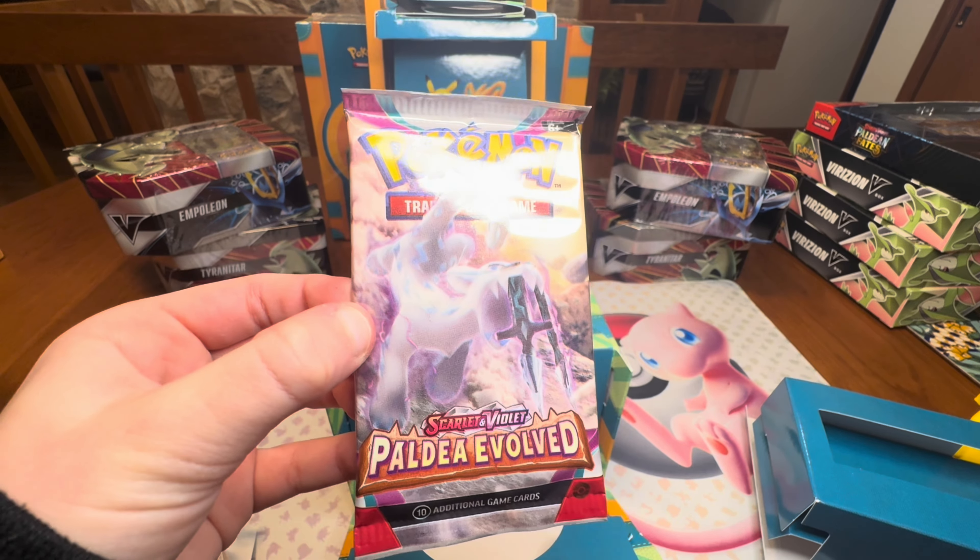We saved the best pack for last with Paldea Evolved — hopefully we can get that Magikarp we've been wanting so badly. Pull it right now for you guys — we got a Glimmet, Frigibax, Tadtone, Sprigatito, Mousehold, Seatitan, Corviknight, Reverse Muckrow, Reverse Mimikyu, and on the end — oh, Holo Jumpluff! I like him.